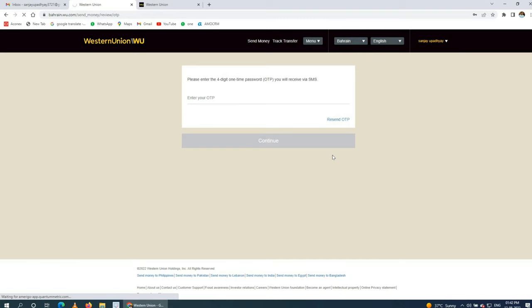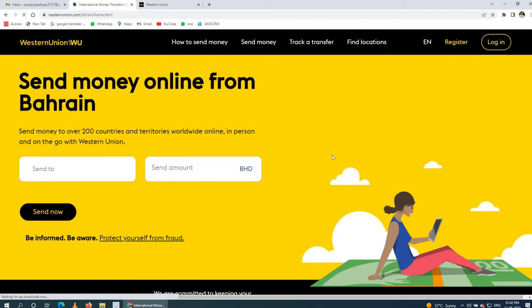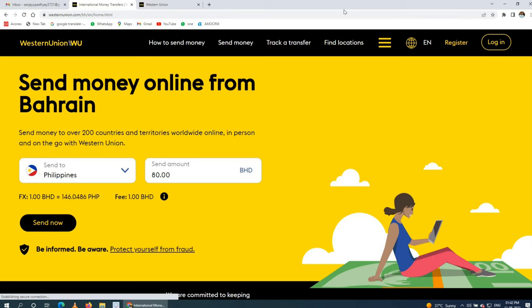I hope you now understand the process of how to transfer money. If you face any issues, comment in my comment section and I will try to help. Also, for Philippines, 1 BD equals 146 Philippine Peso, and the transfer fee is 1 BD — the cost differs for different countries, so check as per your destination.